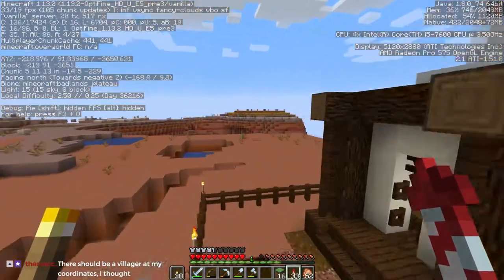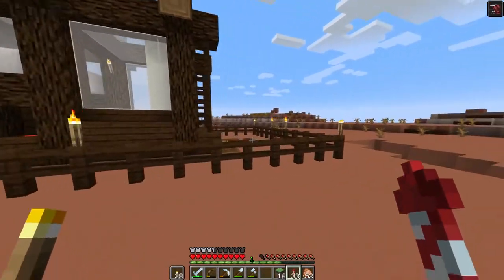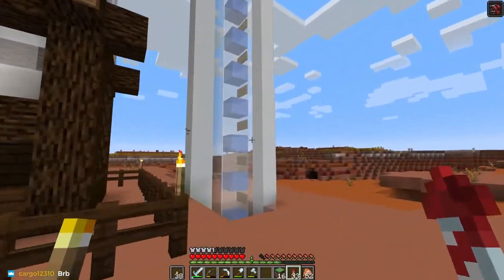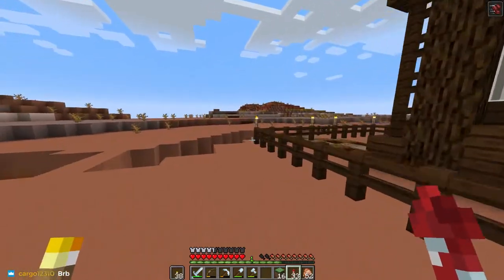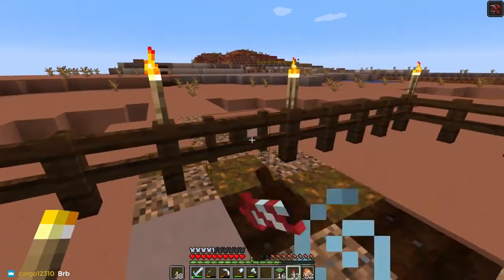This is currently not working because it's an old school 1.12 elevator. The skeletons won't swim up this anymore because they sink. So we have to turn that into like a jetstream elevator.